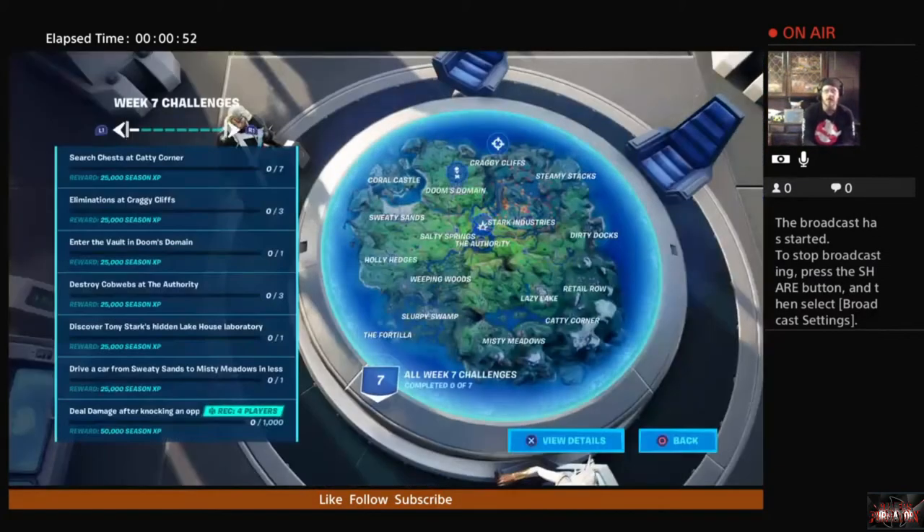We are starting to get into Fort Nightmares territory. For week seven, we're going to be searching chests at Catty Corner — we're going to need seven of those. We're going to get eliminations at Craggy Cliff — we need three of those. We need to enter Doom's Vault and Doom's Domain, something we've all done a thousand times. This should be a no-brainer.